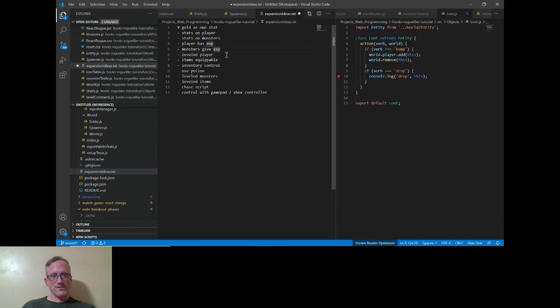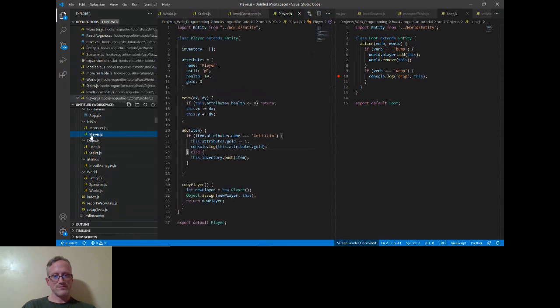Before I do that, stats on players, stats on monsters — I'm just reorganizing some things. Items are equipable, and potions can be used. There will be some question as to whether we use a potion when we run into it or can we use it at any time. So many sub-goals involved in leveling the player. Let's just start with stats on the player — keep it kind of simple.